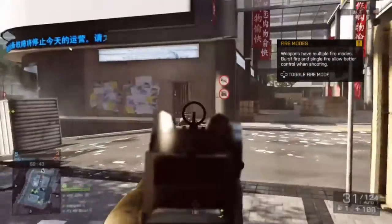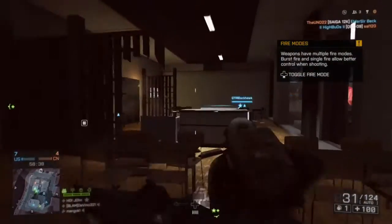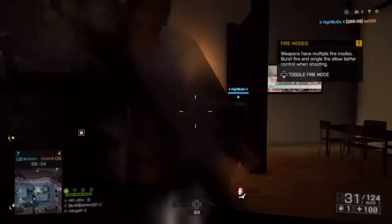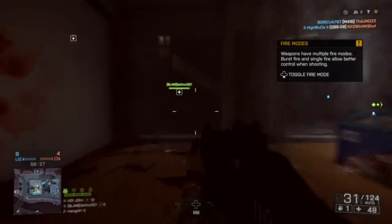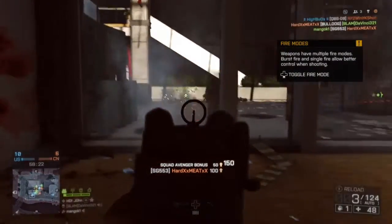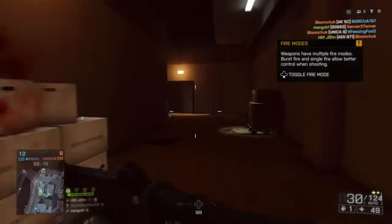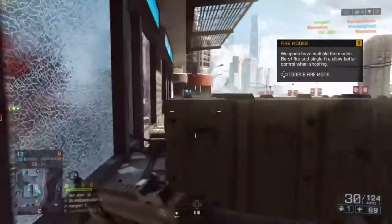I'm using it on a team deathmatch gameplay in the background. The SG553 is a slightly improved version of the SG552 — it's the SBR (short barrel rifle) version of the SIG SG550. Overall, it fires the 5.56x45mm NATO round from 5, 10, 20, or 30-round magazines at 700 rpm. It was first introduced in Battlefield 3 and brought back in Battlefield 4, slightly improved.